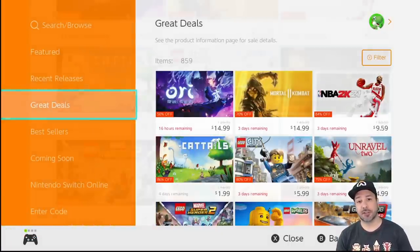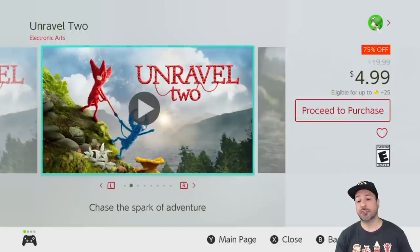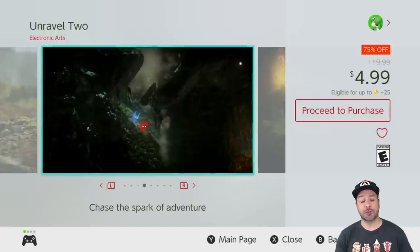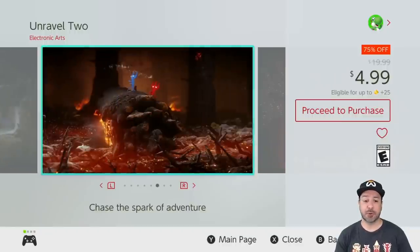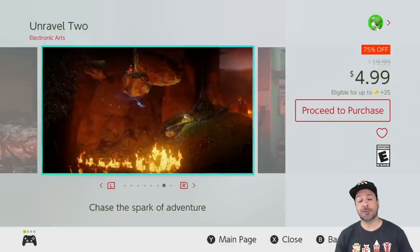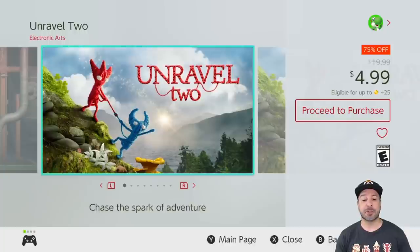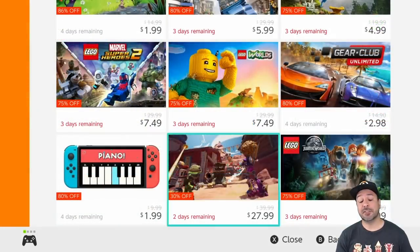The first game on our list is borrowed from our under five dollar video this week: Unraveled 2, still 75% off dropping the price to only $4.99. If you're into puzzle platformers, this is honestly one of the best offerings currently available on the eShop, especially at this price point. I even forgot how great this game was, gave it another whirl this week, and remembered just how great it is. A definite pickup for anyone into 2D platformers.